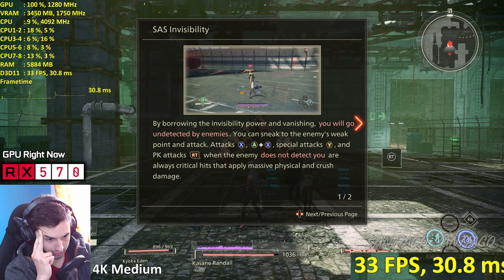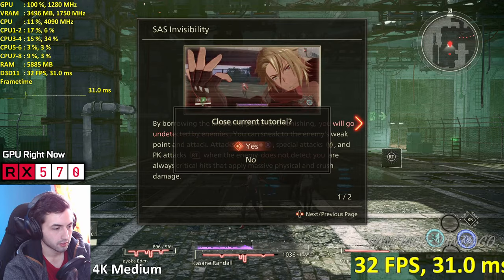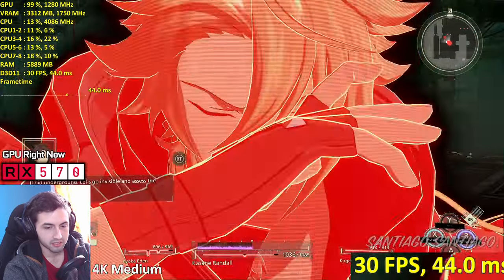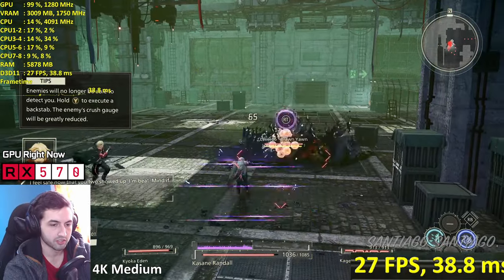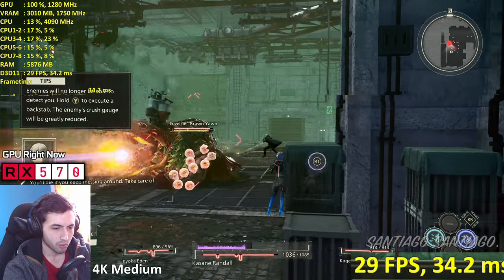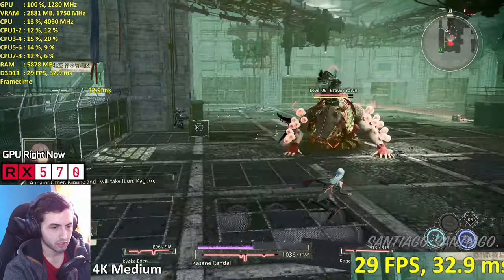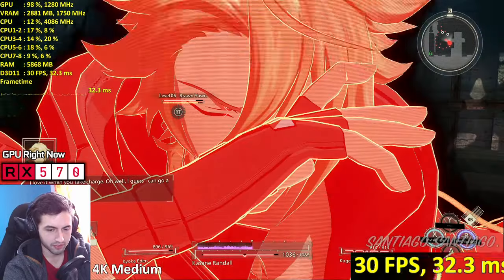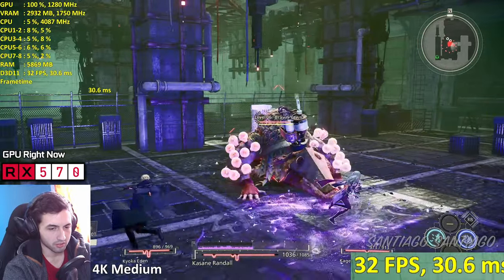By borrowing the invisibility power you'll go undetected by enemies - you can sneak to the enemy's weak point and attack. Let's be invisible - I banished, I'm invisible, and boom - destroyed the weak points. What a weird thing to be invisible in a game like this. It's dropping below 30 - when effects show up it kinda drops. Probably low post-processing is necessary here.